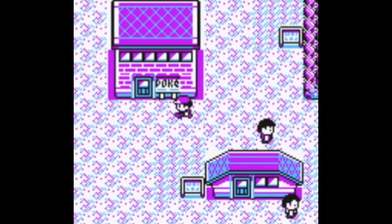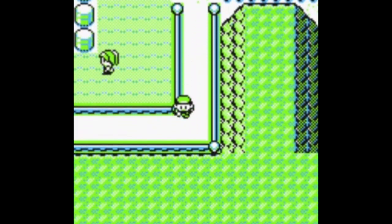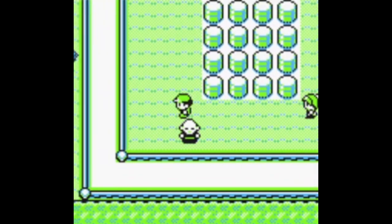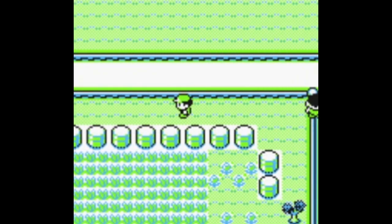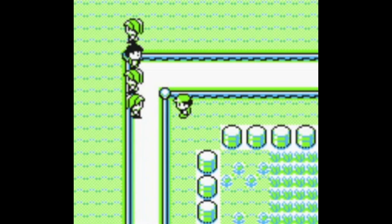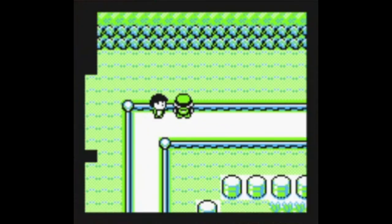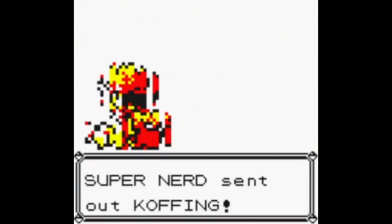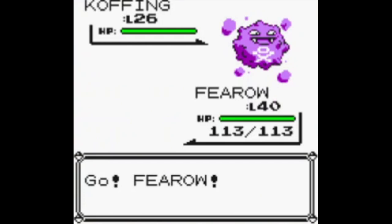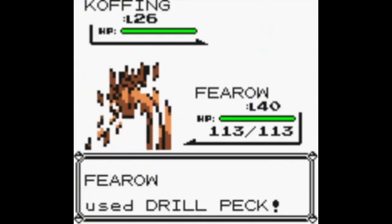I'm leaving that trainer over there because there's something I want to show off later — I like having trainers on this route for that reason. It's important to show what's going to happen and why you really need to avoid triggering them early. If you don't save or you're on a roll doing a glitch and something like that blocks you, it's just really annoying. The Caterpie's facing the wrong way, which is funny — saw him face us and he's just looking the wrong way.